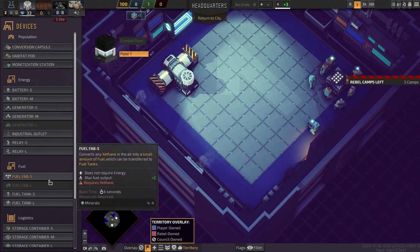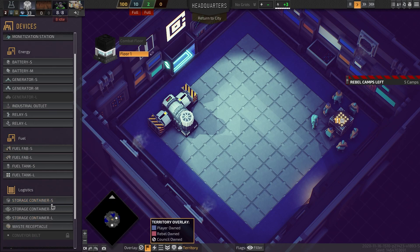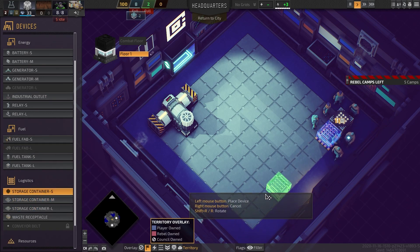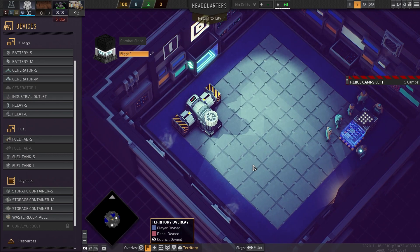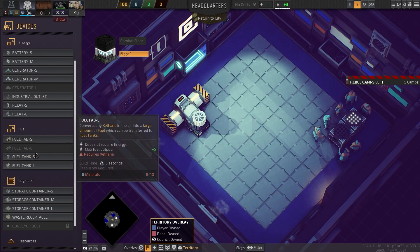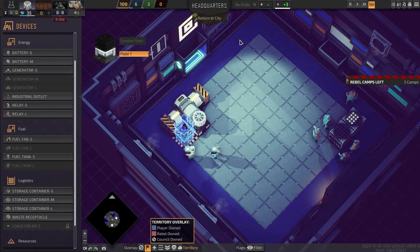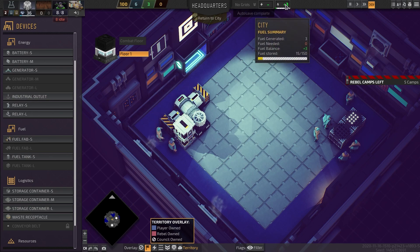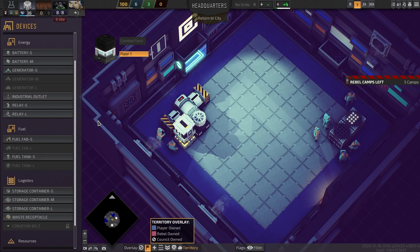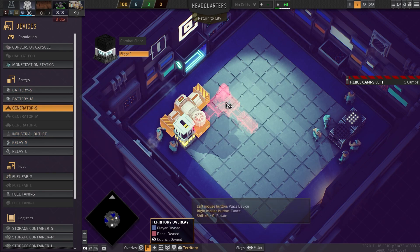I absolutely love this game. They're all just standing around on coffee break — we should probably get more storage actually. When we first looked at it, it was so thin on content, but it's still getting there and they're updating it so often. Fuel tank small versus fuel tank large — let's put a small fuel tank here. Storage is starting to tick up already. Let's get some power happening — we're going to need a small generator, and we'll do it all in the same room. A small battery probably isn't going to hurt.